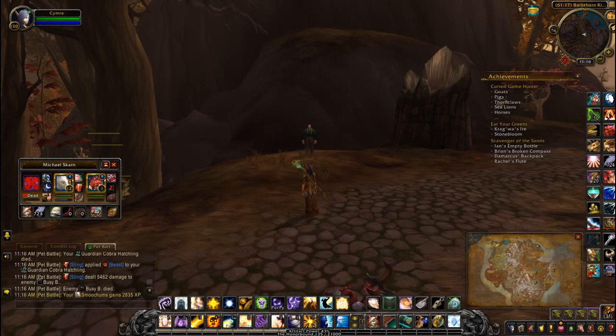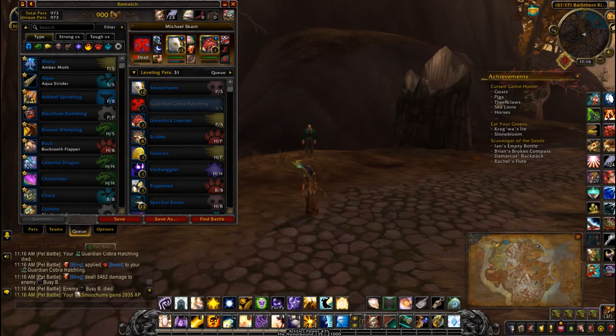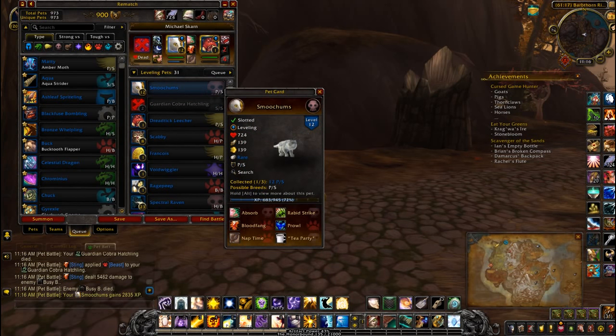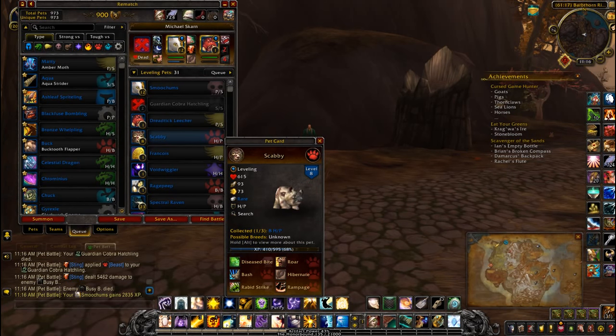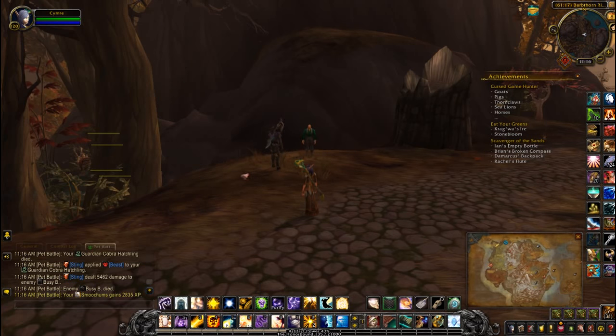How much health did my pet have? Let's see — which one died? Yeah, level 2s aren't quite safe to use. Smoochums had maybe 500 health or so, and it should be good. Maybe from level five and up, or level eight, depending on what pets you have. There you go — a little bit of a slower battle because you're just riding out until he does the Sting, and I think that's only because he's waiting for your pet to die as well.